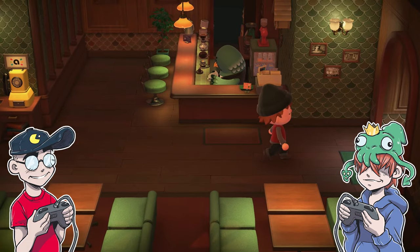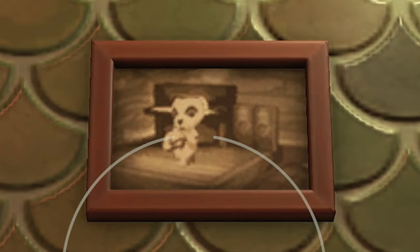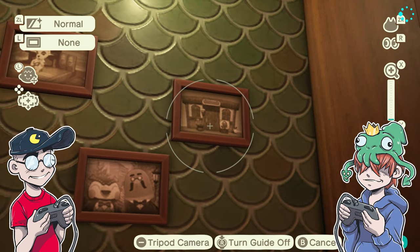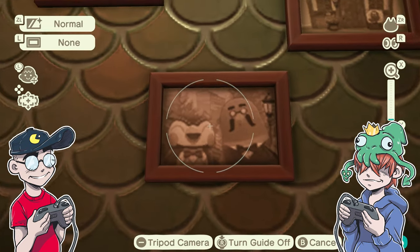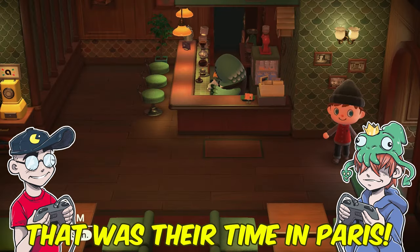Oh, look — he has pictures on his wall. What are the pictures? So there's KK from when he used to perform. And there's a standalone location. I'm sure that's probably just from one of the games we didn't play. And then here he is with Celeste in what appears to be like New York City. Oh, that's Blathers — he has a bow tie. That was their time in Paris.